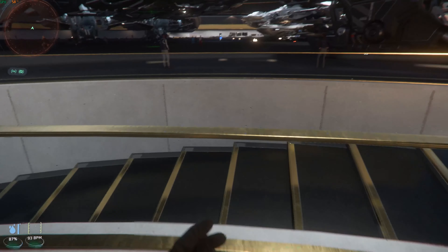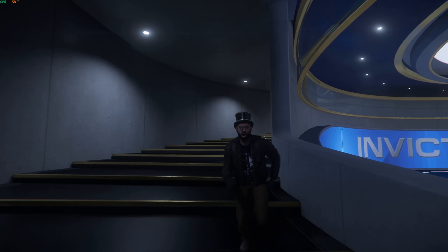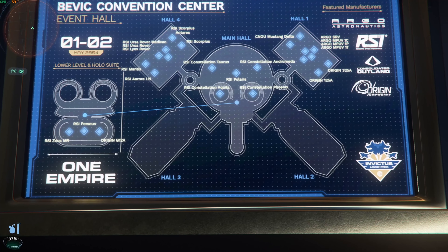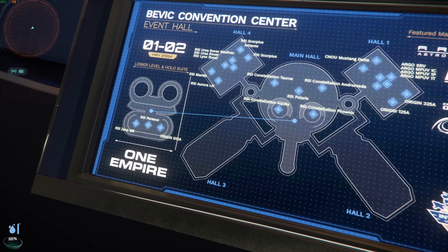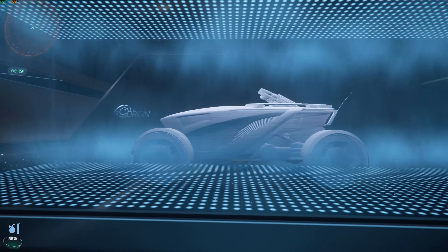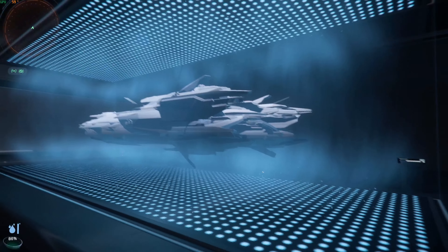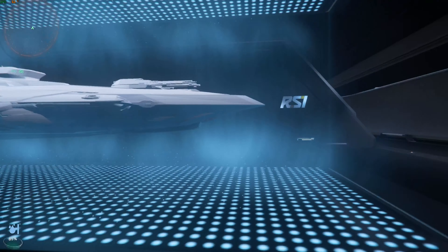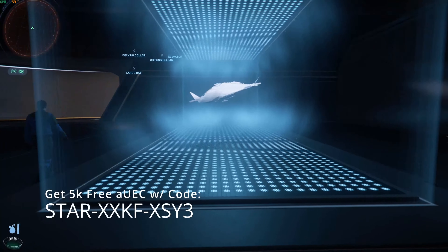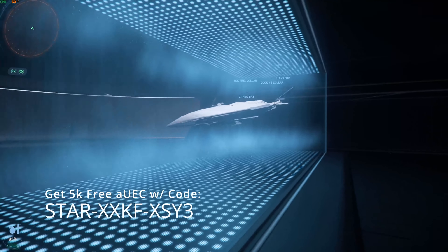Let's go downstairs. It kind of sucks that you can't jump over. Bottom floor — not much here. We saw the Polaris. Oh — we've got the Perseus and the Zeus. Here's the G12A, which is supposed to come with the 600i — that looks cool. And here we've got the Perseus frigate — that's gonna be a cool ship. Don't think we're gonna see that this year though; maybe if we're lucky towards the end of the year, but I doubt it. And here we've got the Zeus. A lot of people are really excited about this one, but I don't know. Stat-wise it looks okay — I'm just not a fan of the design.